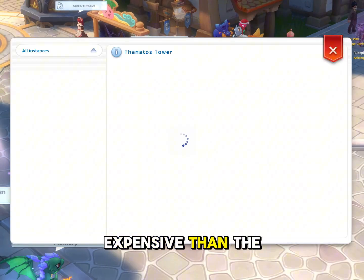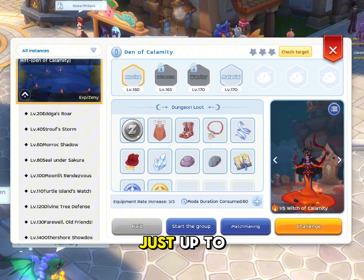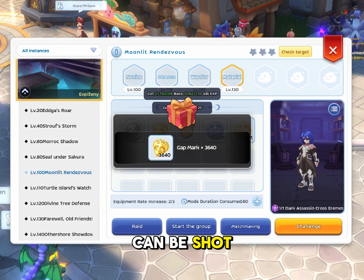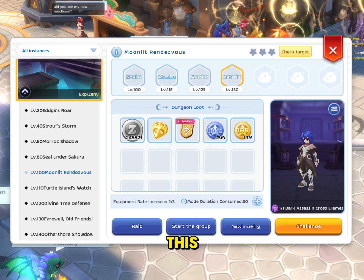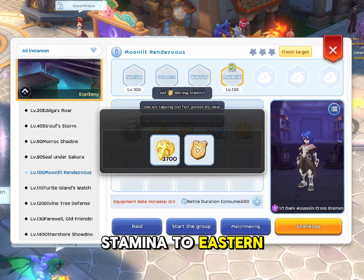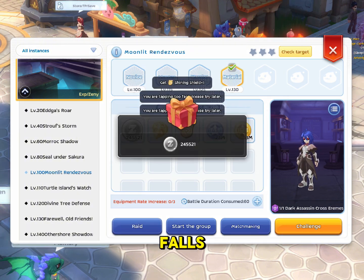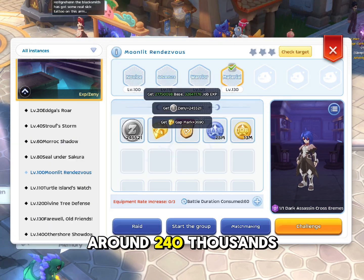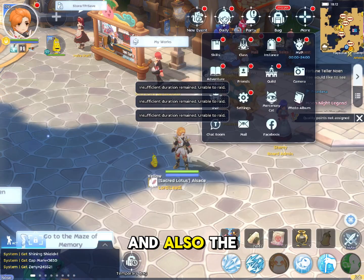It is just up to your creativity, but as for me, I will use the materials that can be sold easily. As you can see here, I will just fast forward and consume all of my stamina to instant raid this level 100 moonlight.